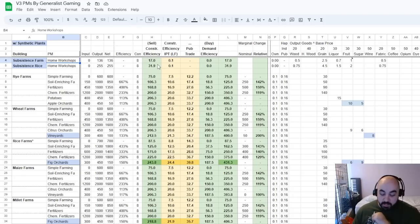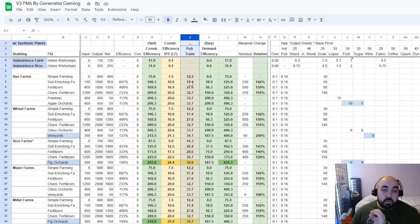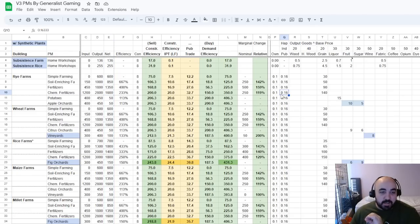Let's quickly go over the subsistence farms and talk about the spreadsheet. The number we really care about is how much investment pool we are getting per construction. We have the net value, which is the value of the outputs minus the value of the inputs. We multiply this by how efficient the owners are contributing to the investment pool, and divide by the construction in order to get this number. This is how much we are getting to the investment pool to fund construction. Construction is, roughly speaking, your GDP growth rate, so this number will really matter.